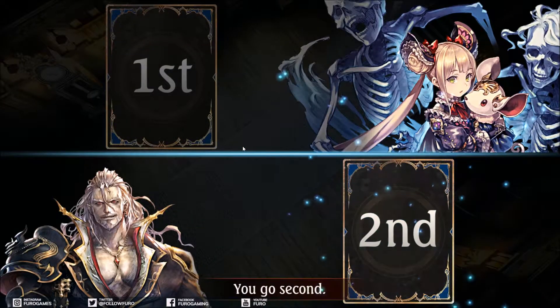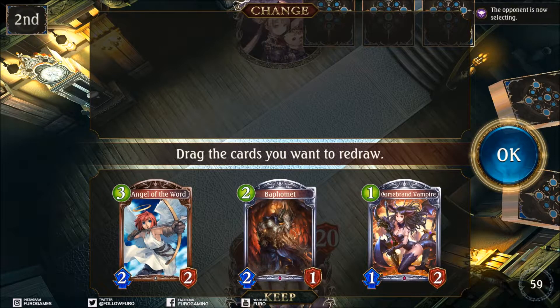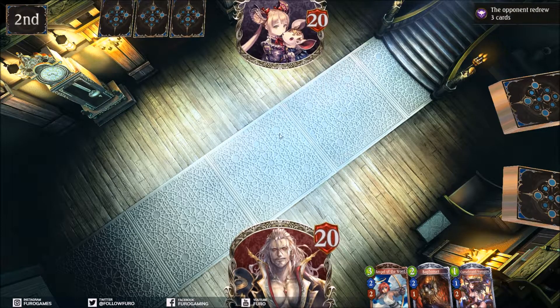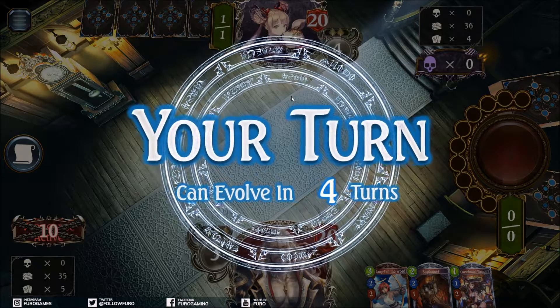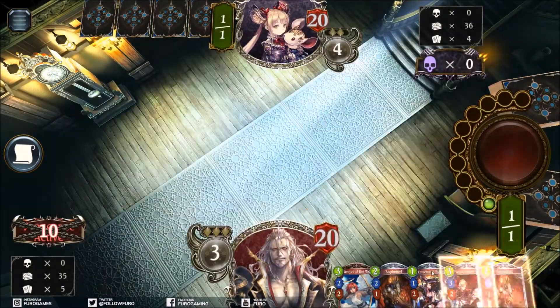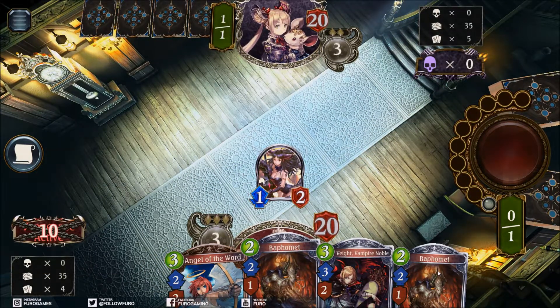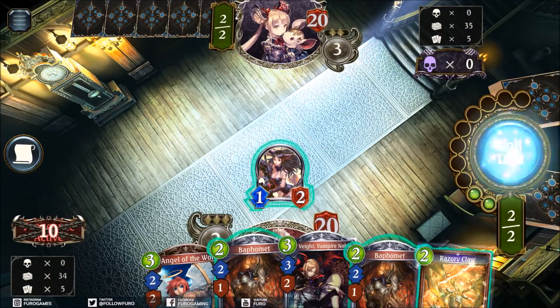Alright ladies and gentlemen, here we start facing, for the first game, a Shadowcraft player. Start looks really really good - we have a decent curve: 1, 2, 3 drops and we are going second, which normally means that if our opponent also drops something on turn 1 he will push damage first. But we'll see if he has a 1-drop here. Luckily he does not, so we can start with the Cursebrand Vampire. We got even more stuff to play on curve - probably a Baphomet into the Vampire Noble. It's a bit stronger than the Angel of the Word depending on the board situation.